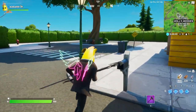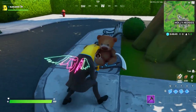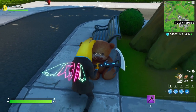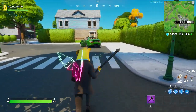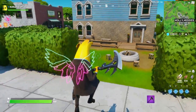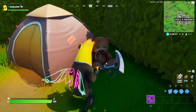Hey, what's going on guys, welcome back to another video. Today we're gonna be destroying the bears in Holy Hedges — these are the teddy bears. Location number one is gonna be on top. We're gonna go basically throughout the entire Holy Hedges and show you all the locations. I've removed some parts of the map because these are not so easy to find.